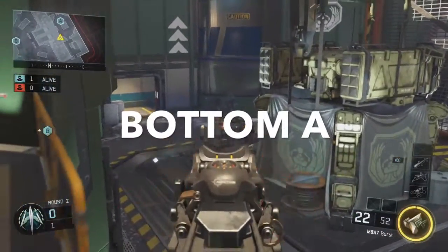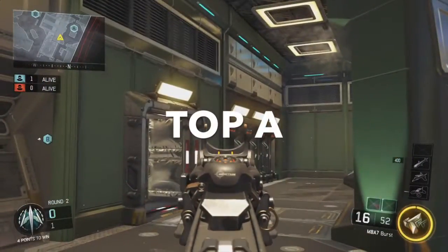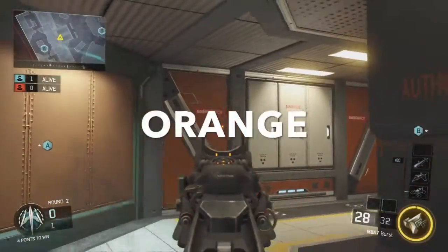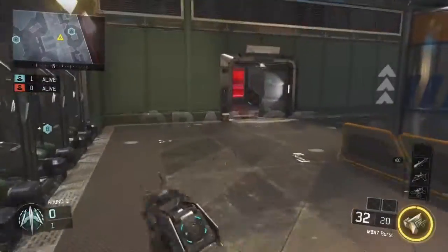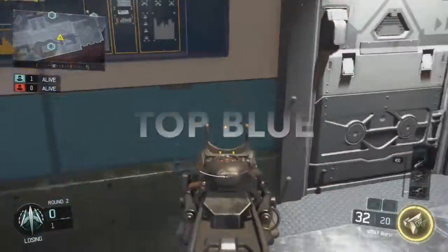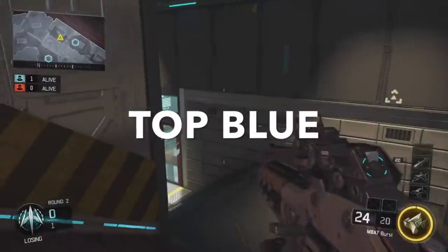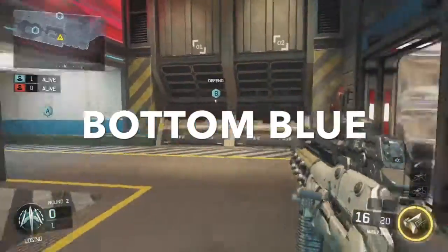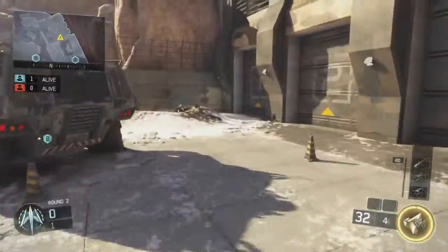This is going to be A, A room, top A. This is orange. And from orange this is going to be top blue. Top blue you go down the stairs into bottom blue. From bottom blue we're going to come out here.